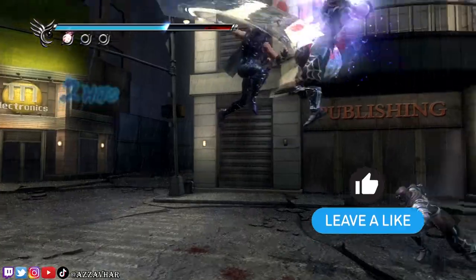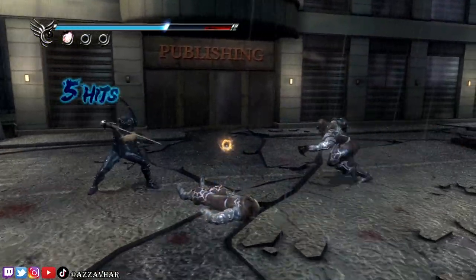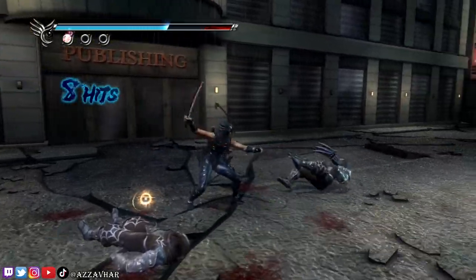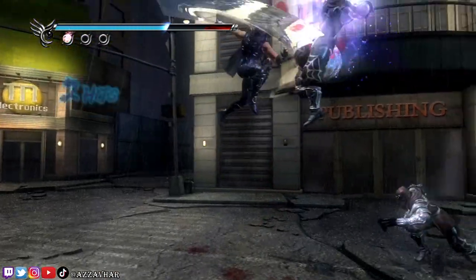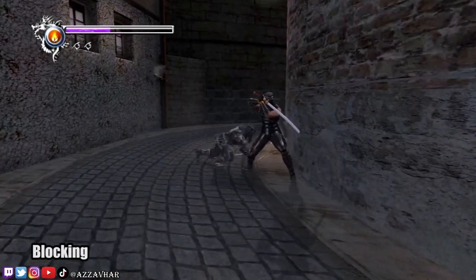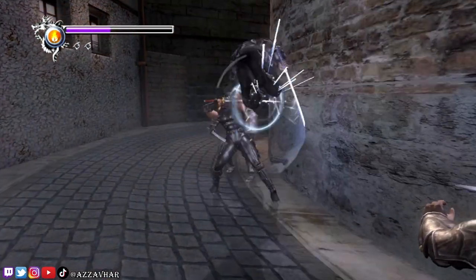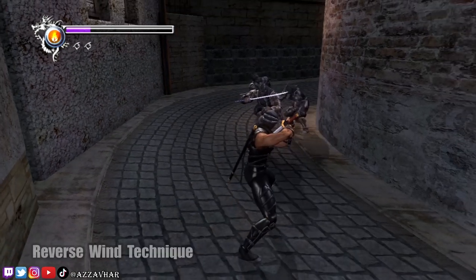You can also launch your enemies up into the air. To do this with the dragon sword, you would press standard attack and then heavy attack. Or you could press forward and heavy attack together, and that will also launch them into the air. You also have the ability to block, and mastering the art of blocking will save your life many times. Whilst holding down block, you can also press a direction to move Ryu in that direction. This is called the reverse wind technique.